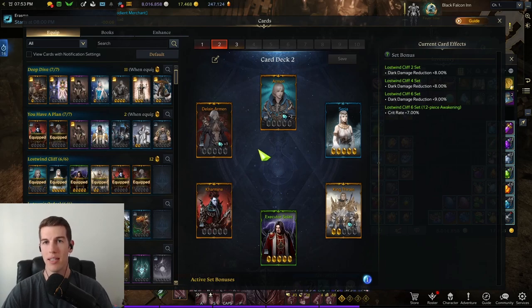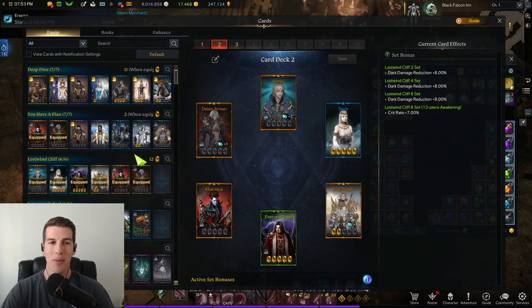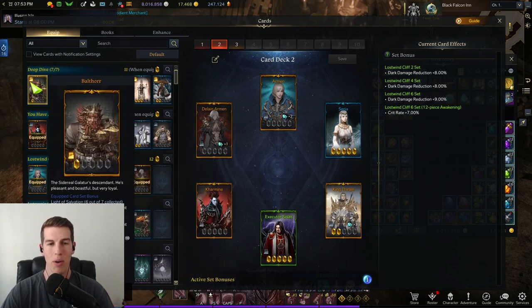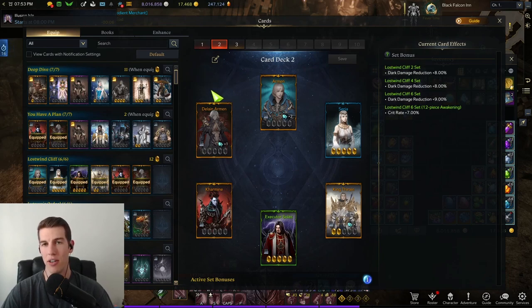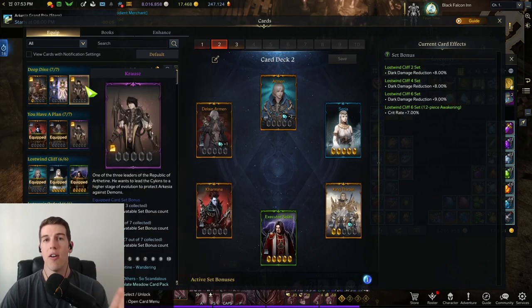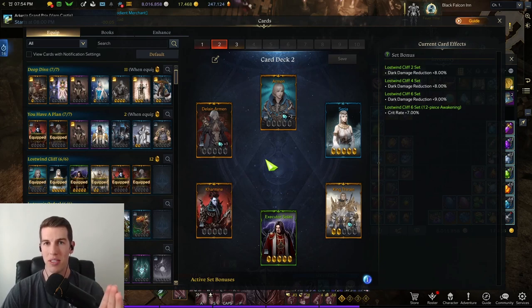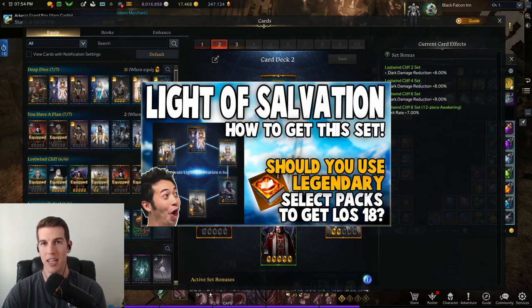If you max out those five cards and get lucky maxing one more, you can get Deep Dive 30. You will very likely have Deep Dive 30 before Light of Salvation 30, or maybe even Light of Salvation 18. Another great thing about these cards is they're rare, rare, rare, and epic — tons of card packs let you get these blue and purple cards.